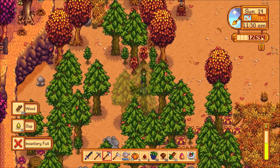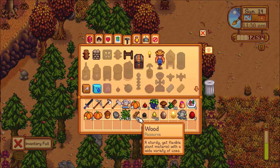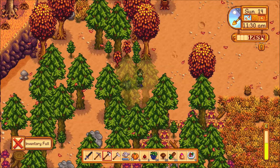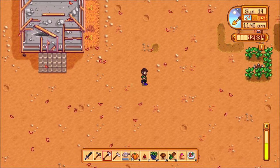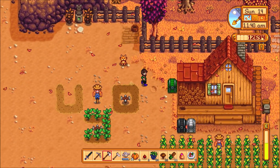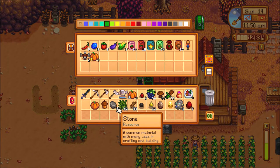Inventory full! What do you mean inventory full? Oh, that's what you mean. I didn't expect it that quickly. Let's sell some of the things. Put the pumpkins away. Hello kitty — meow. I'll put that away, sell the rest of them.